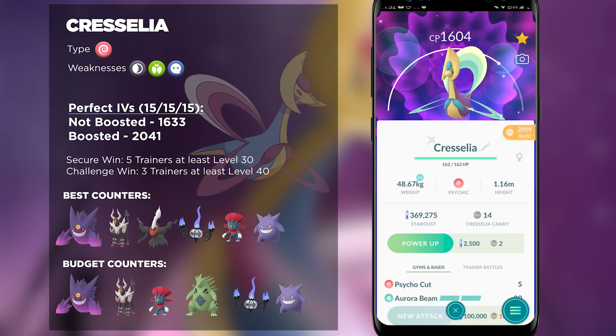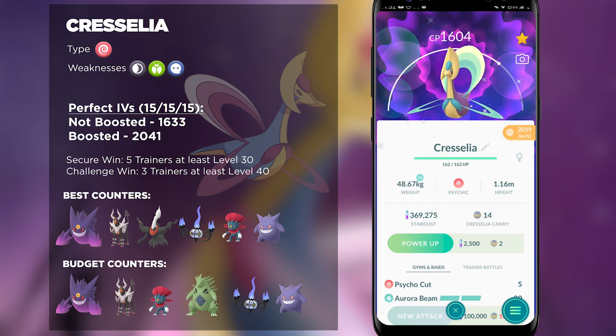Typically with Psychic-type Pokémon you would want to bring Ghost-types, Dark-types, or Bug-types, since all of these are strong against Psychic-types. Common picks include Mega Gengar and Darkrai, but a lot of these Pokémon can be countered by some of Cresselia's moves. So I highly suggest that for Cresselia you have multiple different teams prepared for multiple different charge moves it could bring.